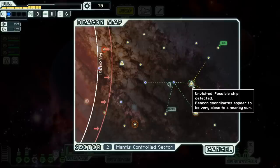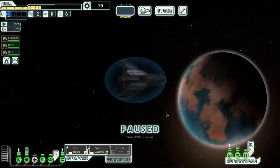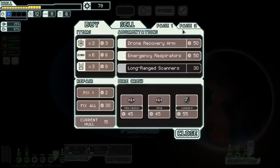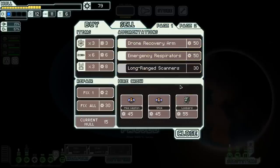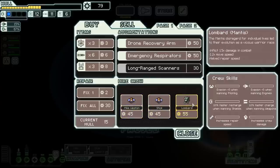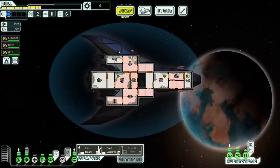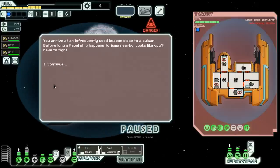There's a pulsar and a nearby sun on the route to the exit, so no matter what we're going to have to deal with some environmental hazard. A mantis wants to sell me stuff - drone recovery arm and emergency respirators, not interested. They also have a crew teleporter, clone bay, and mind control. I think we're going to buy the mind control, which is a little early and we don't have the power for it yet, but it gives me options to protect myself from mind control and really screw with my opponents. It's also pretty good against the final boss even at just one level. It's a risky buy right now, but I think it might be worth it.